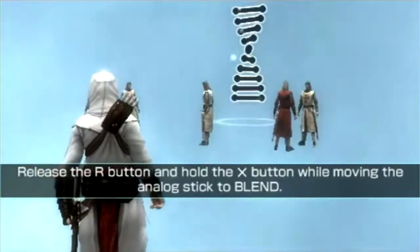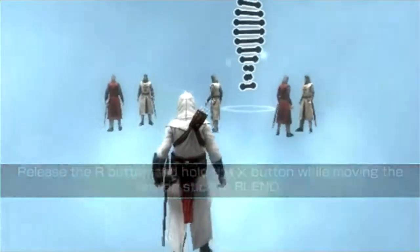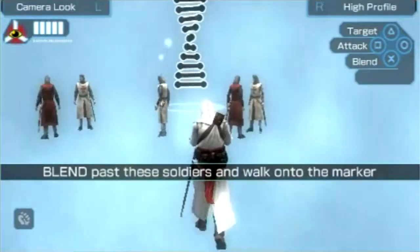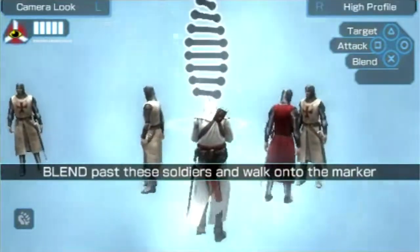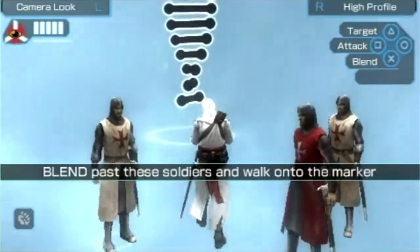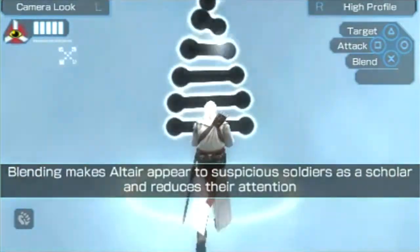Release the R button and hold the X button while moving the analog stick to blend. I know what they mean, but I thought you meant to do it the other way. So these are Templars — they're the enemies. I don't know who this guy is.